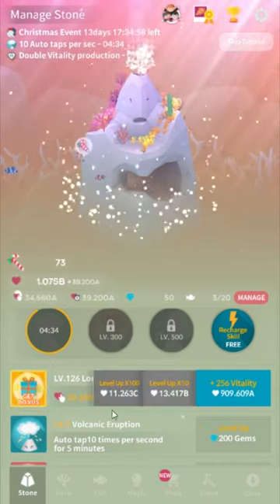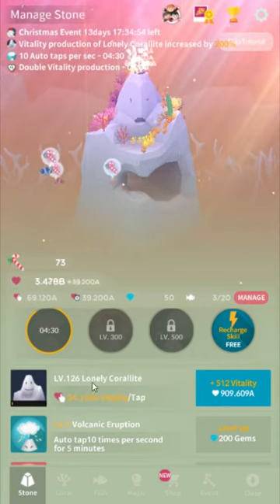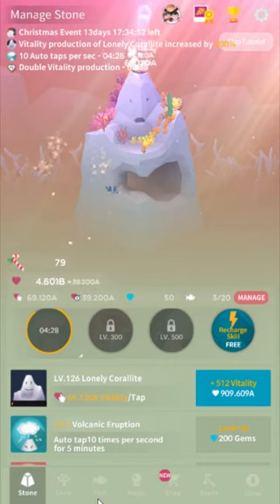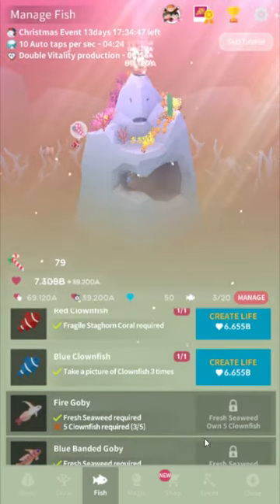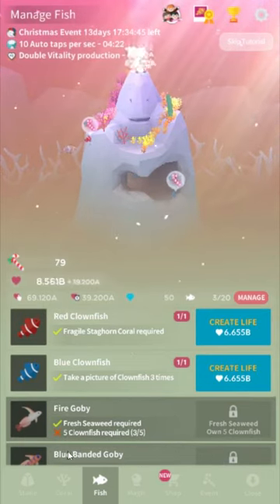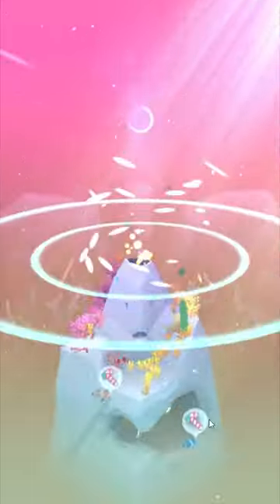What you can do is log in every 15 minutes to every 2 hours, cast your skills, take a look at your fish, buy some upgrades, maybe hunt a hidden fish, and try to fulfill some requirements. For example, we need 5 clownfish to get the next major fish. You just play it a few minutes at a time and relax.